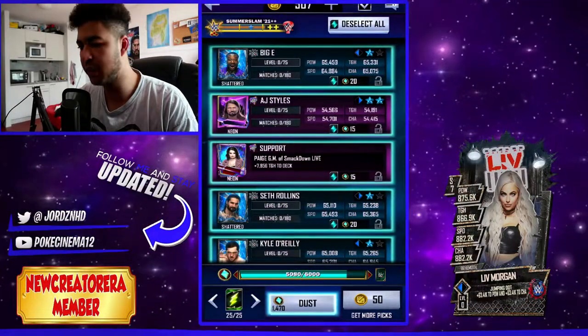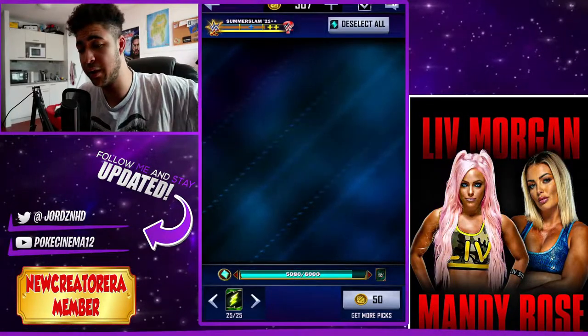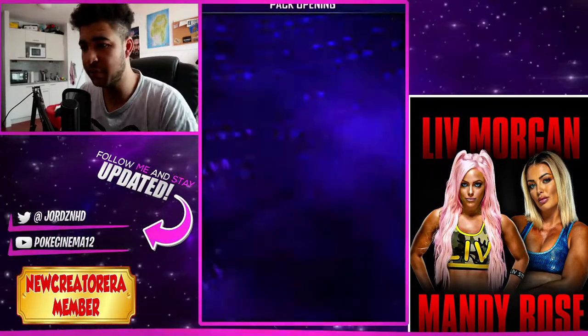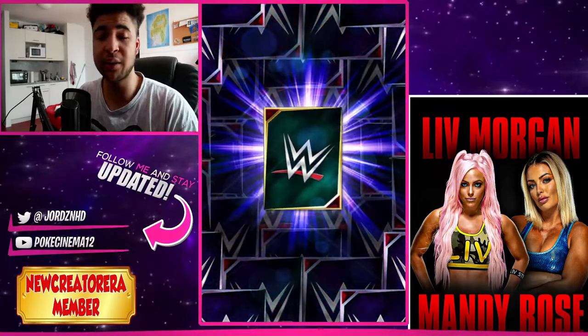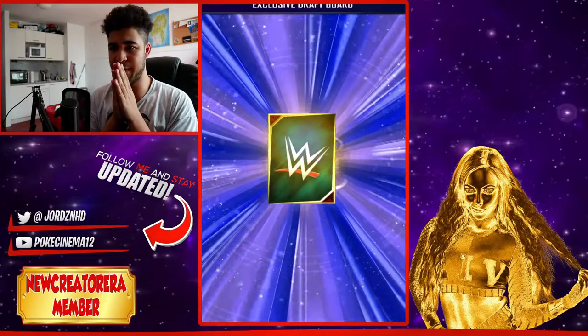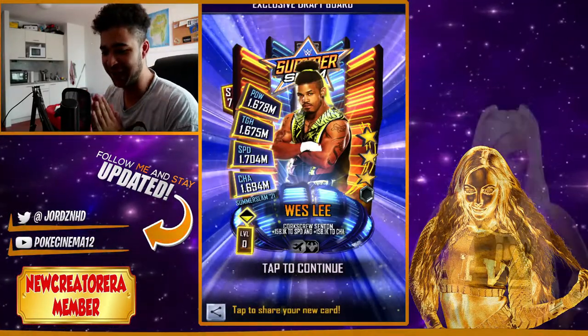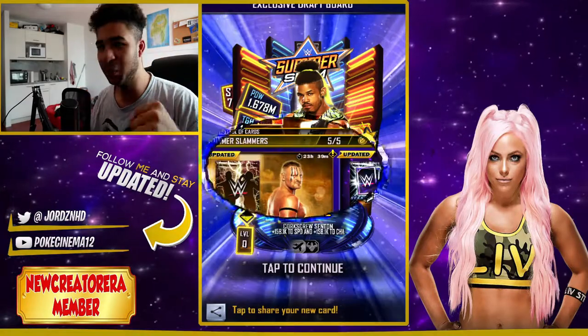We won the exclusive board. We're guaranteed either a support or a superstar here because it's the last card on there. I'd love a superstar, but if it's a support I'll take it as well. It's a superstar — come on, please be big. Wesley! Yes! A down arrow again — come on, GU deck. Let's go! What an awesome pull that is.